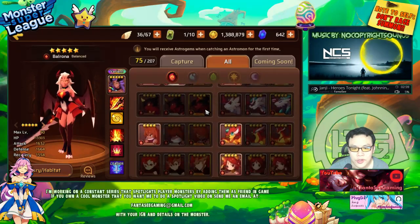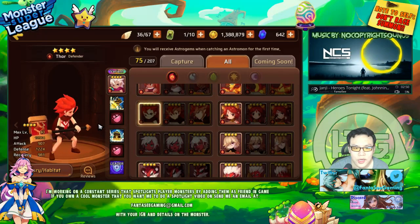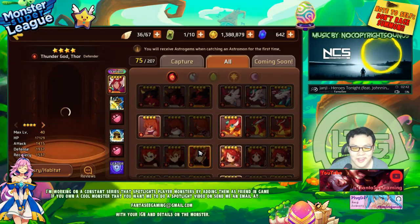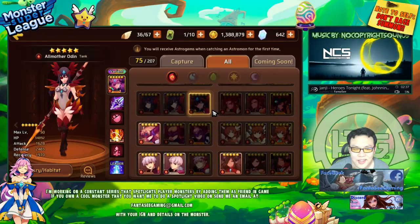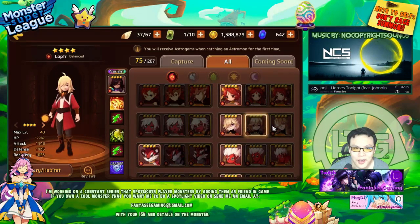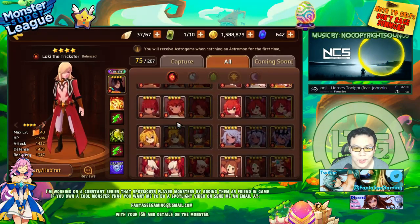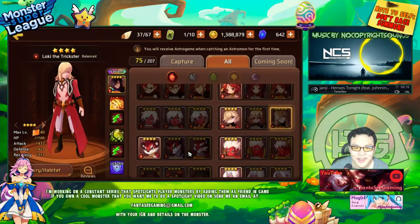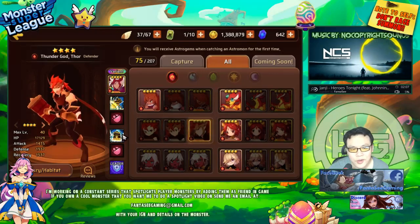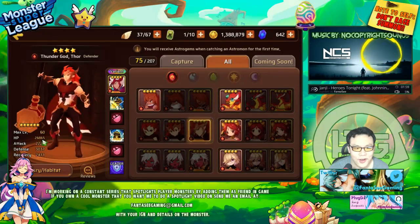The other new monsters are the Thors. I actually thought Thor would be a nat 5, but it makes sense they're nat 4 since Odin is nat 5. The Lokis are also nat 4s, though in actual Norse mythology Loki and Odin are on the same level — it's only in Marvel that they made Loki Thor's brother. Anyway, let's take a look at the Thors.